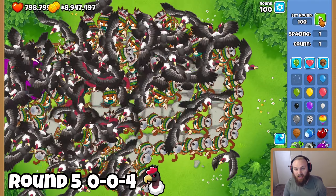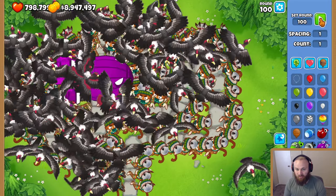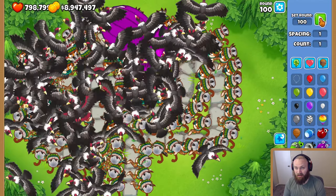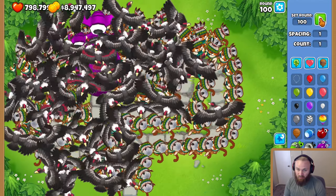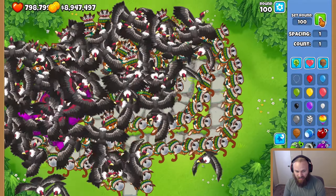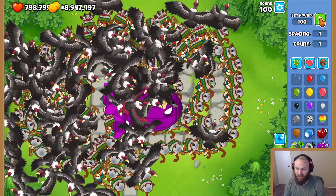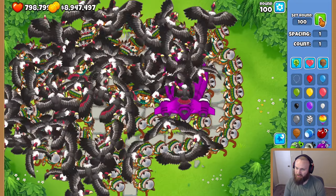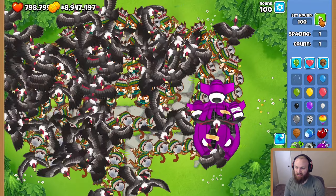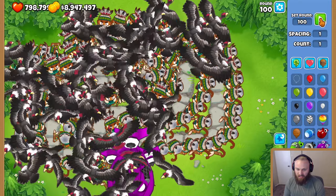Into round 5 now — I can barely see my screen. Every single Beast Handler has Giant Condor. I expect a vastly improved amount of damage and think they'll pop the BAD this round, though they'll probably still leak. I can already see one bandage... there's the second one. Now they need to knock off the engines, but they're not going to pop the BAD this round. That's very surprising — let's get into the next round.